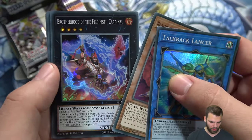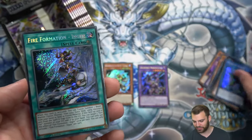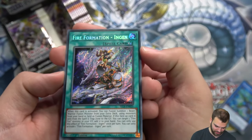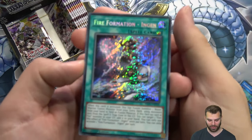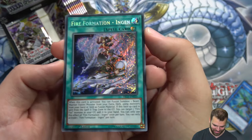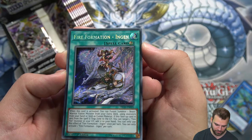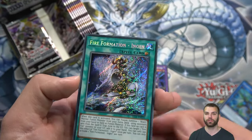Talk Back Lancer, Brotherhood of the Fire Fist Gorilla — bring back your Ultimate Rare Gorillas! Brotherhood of the Fire Fist Cardinal, Tiger King is back, and Fire Formation Ingin. Talking with the Konami game developer, they decided to create continuous Fire Formation cards — a continuous spell for Fusion Summoning and a continuous spell for Ritual Summoning. When this card is activated, you can Fusion Summon one beast warrior fusion monster from your extra deck using monsters from your hand or field. If it's sent from the field, target a Fire Fist monster in the grave and add it to your hand.